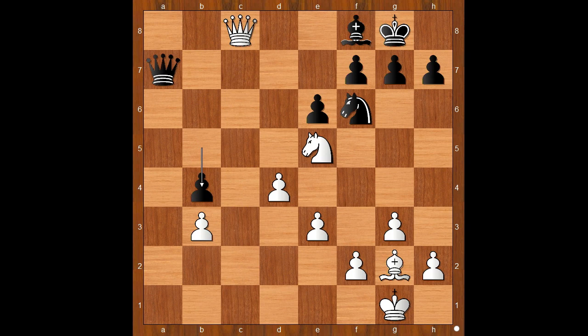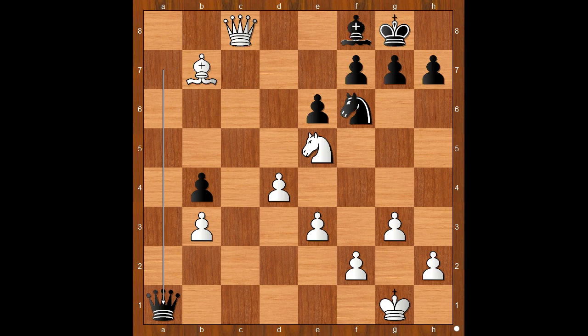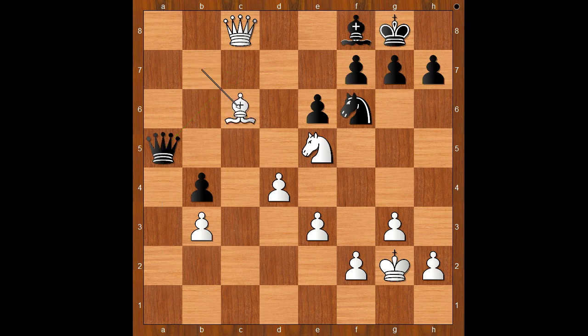b4, and now bishop to b7, blocking the queen from defending the seventh rank. If something like h6, then queen to c7. Back to our game: queen to a1 check was played, king to g2, queen to a5 — preventing queen to c7 — bishop to c6, queen takes c6, queen to e7. White to move — what would you do?